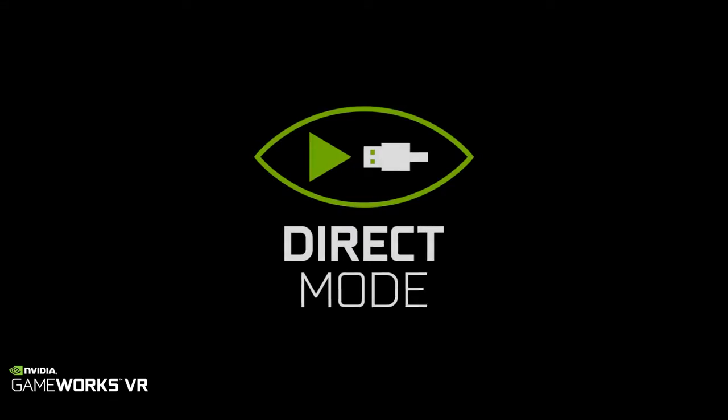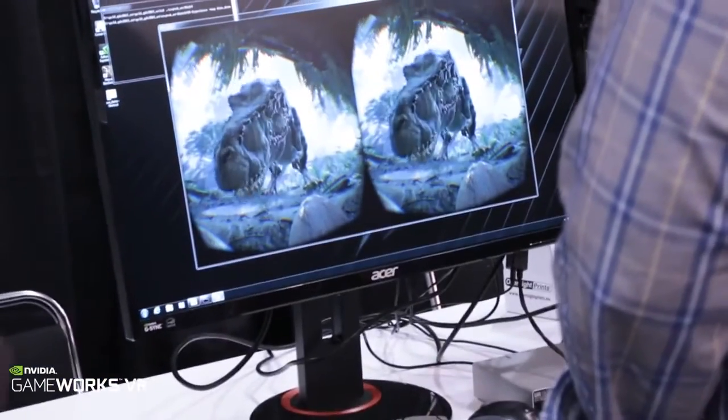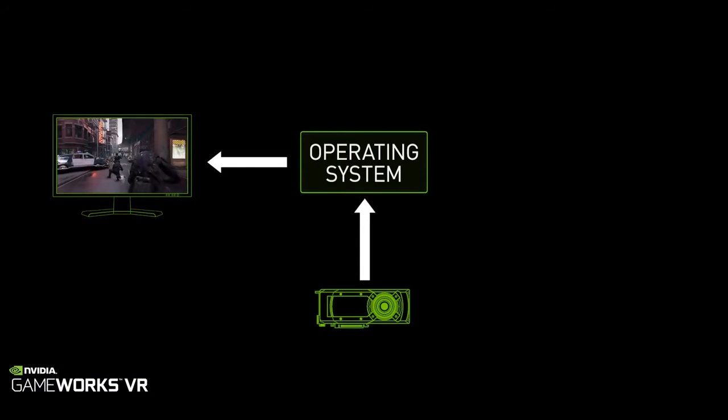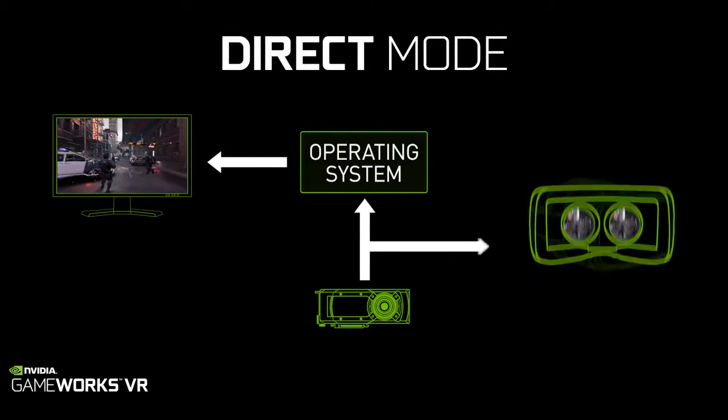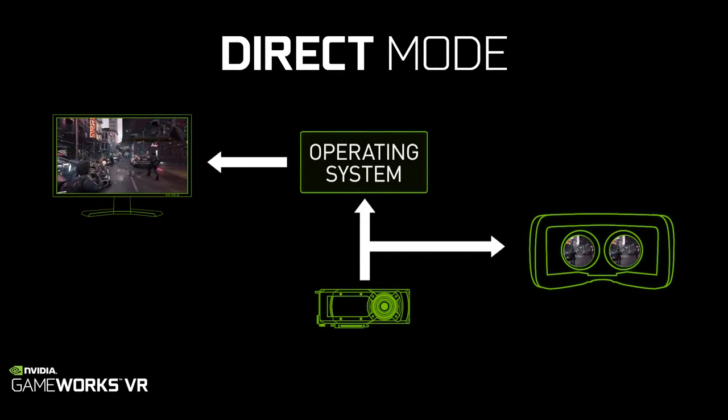The fifth feature is what we call direct mode, which allows for plug-and-play compatibility between headsets and GeForce-based PCs. Today when you plug in a headset, Windows treats it like a desktop monitor and will extend your desktop onto that display, but with direct mode in place it treats it like a VR headset, so you only get your VR games and applications on that, and it really delivers a much better experience.